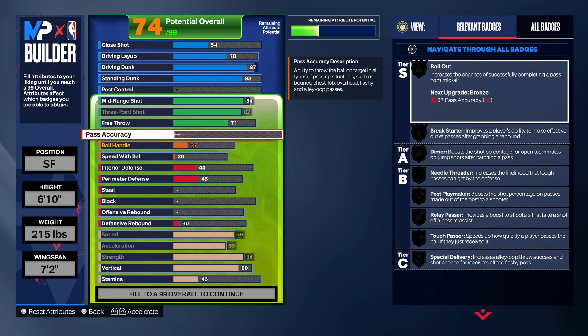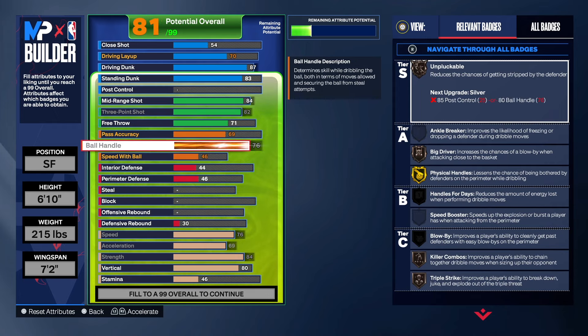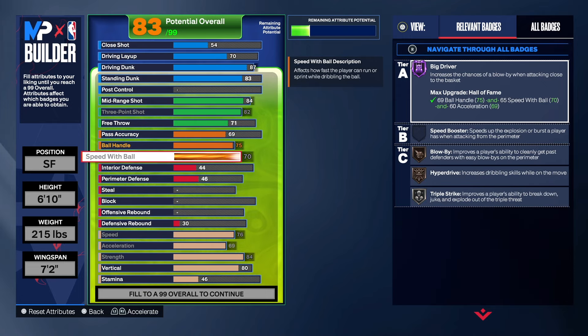Before we get into playmaking, go down and hit the like button, subscribe, share the video, and let it play to the end so it gets pushed to the recommended page. For pass accuracy, we're getting that up to 69 — that gives us decent passing. A lot of people will see that and think the passing's too low, but I think it gets the job done. You can take it higher if you want.